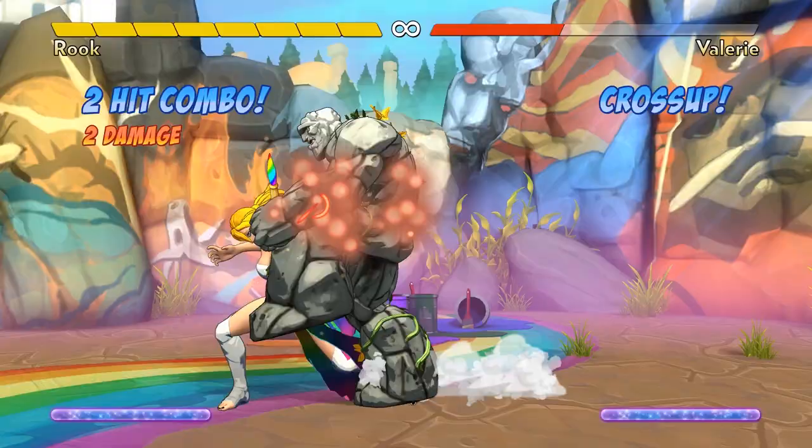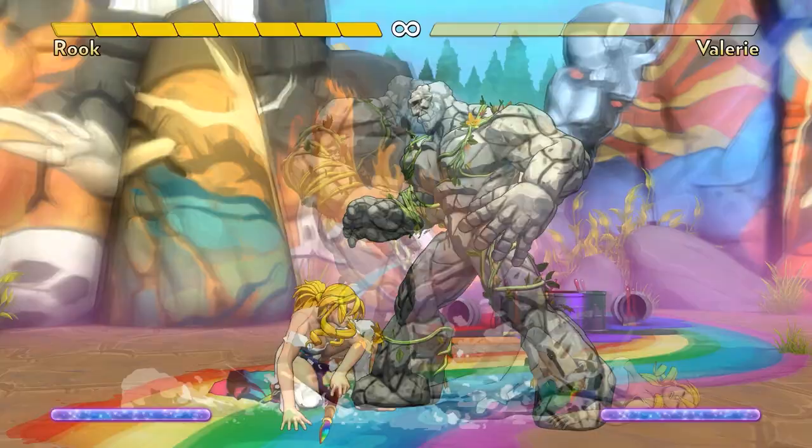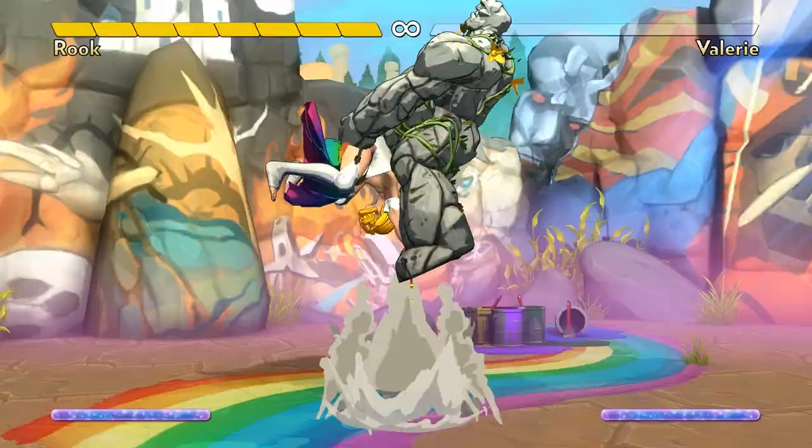Normal throws do grab pre-jump frames. Most characters deal 1 damage with their normal throws, but Rook, being a grappler, deals 2 damage with his, and it leaves him in a very favorable position afterwards. He's close enough to threaten with his jumping splash as a cross-up.